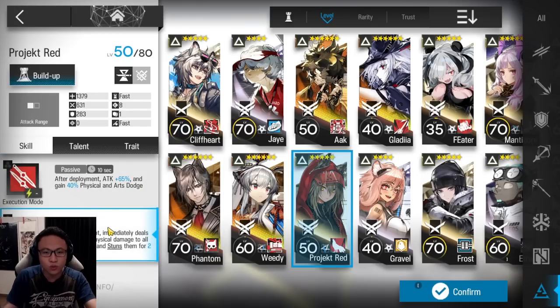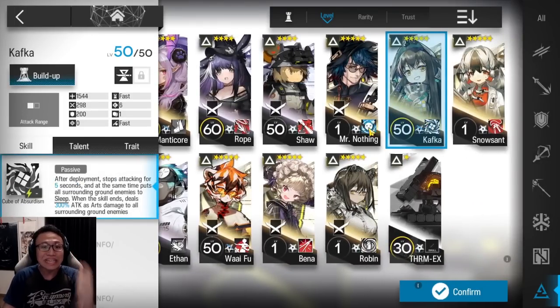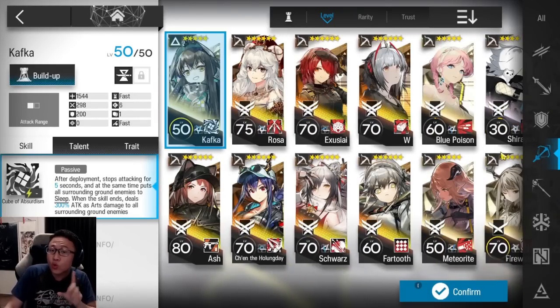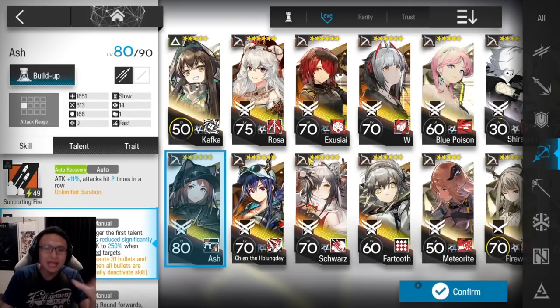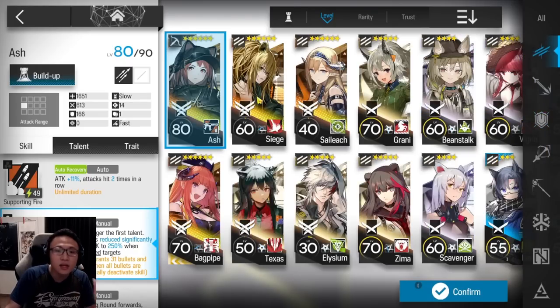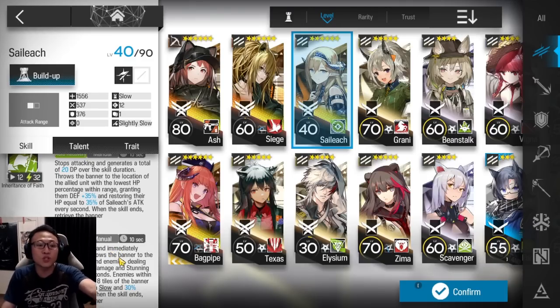Project Raid on skill 2 can throw in a stun to stop the boss from casting his huge attack. Kafka at Elite 0 will also work, because Kafka is able to put people to sleep whenever she's deployed. You could also try Ash — the moment you start Ash's skill, end it immediately so that you stun the boss just for that moment. If you have other operators that can cast stun, go ahead and use them. I believe Silek also stuns — Silek on her skill 3 is also a pretty good choice.